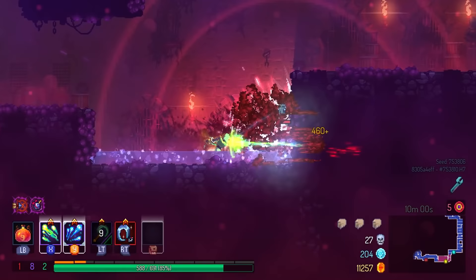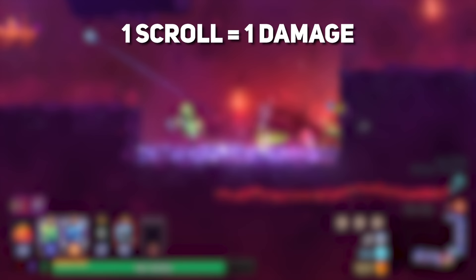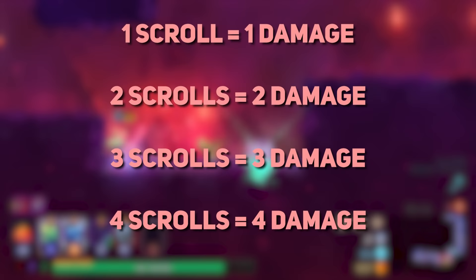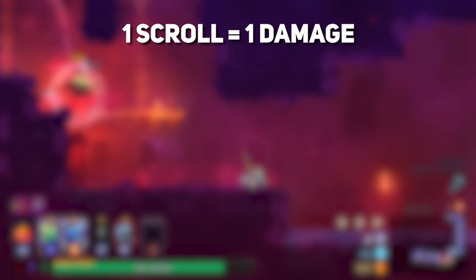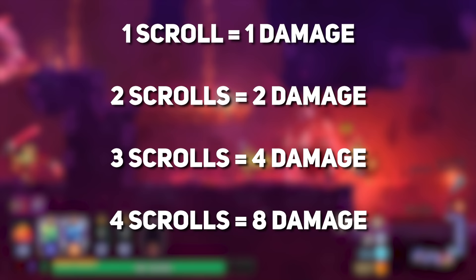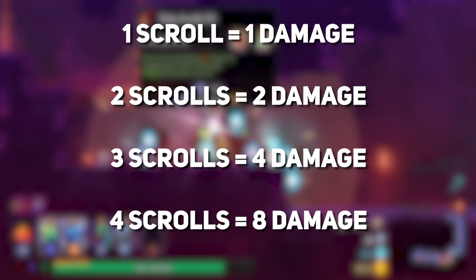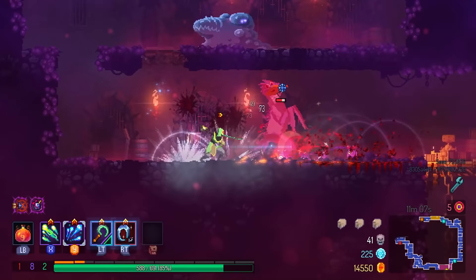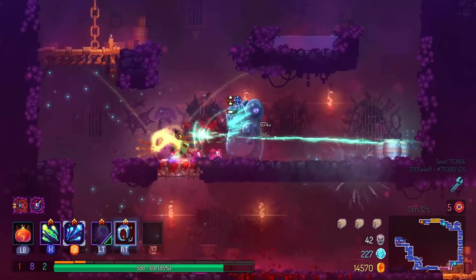To illustrate this, imagine that you do 1 damage per hit at base stat. You would think that with each scroll you would do +1 to your damage — so 2 damage at 2 scrolls, 3 damage at 3 scrolls, and onwards. But this is actually not the case. In reality, imagine that you do 1 damage at base stat, 2 damage at 2 scrolls, then 4 damage at 3 scrolls, 8 damage at 4 scrolls, and onwards. The more stats you have, the more damage increase you get with each additional scroll. In-game the curve isn't actually this steep, but you'll definitely see the difference in damage output at around 20 to 30 stats.